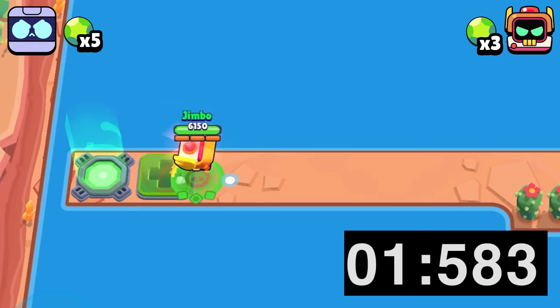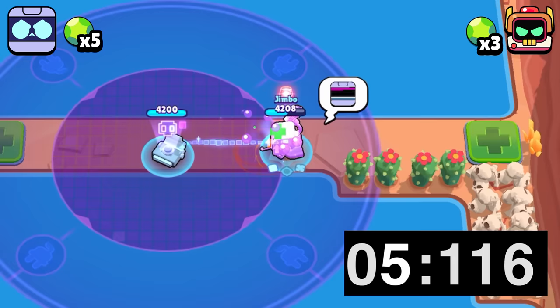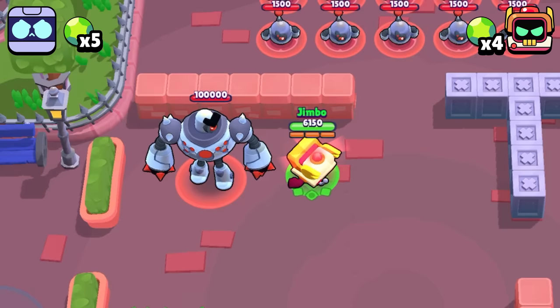Next up we have the speed test where teleporting is not permitted. RT is able to use his second form to fly across the map and make it in just under 6 seconds. 8Bit is able to use Plugged In for a decent speed boost but still takes slightly over 7 seconds to cross the map, giving RT a point for that one.